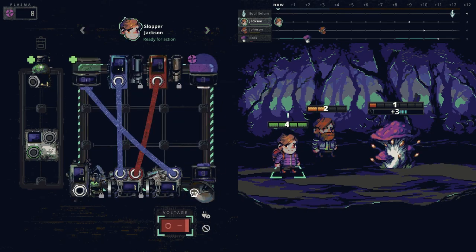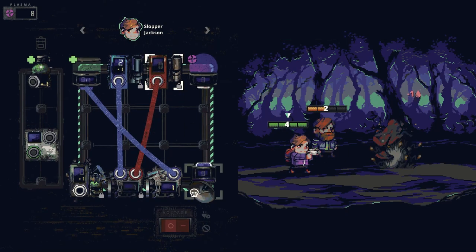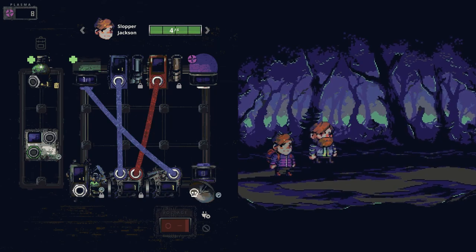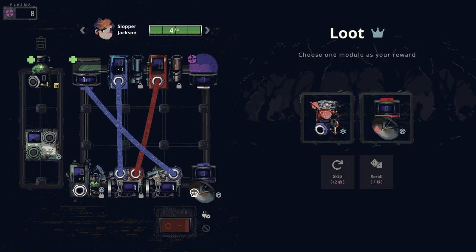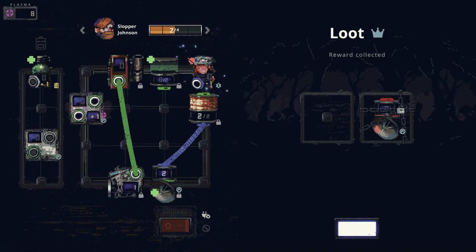Doesn't matter if we kill him at the moment — I don't know what happens if we overload it. Maybe it explodes. We should have underdone that. Invulnerability array — inflicts invulnerable, operation energy times three. That's another blue thing.